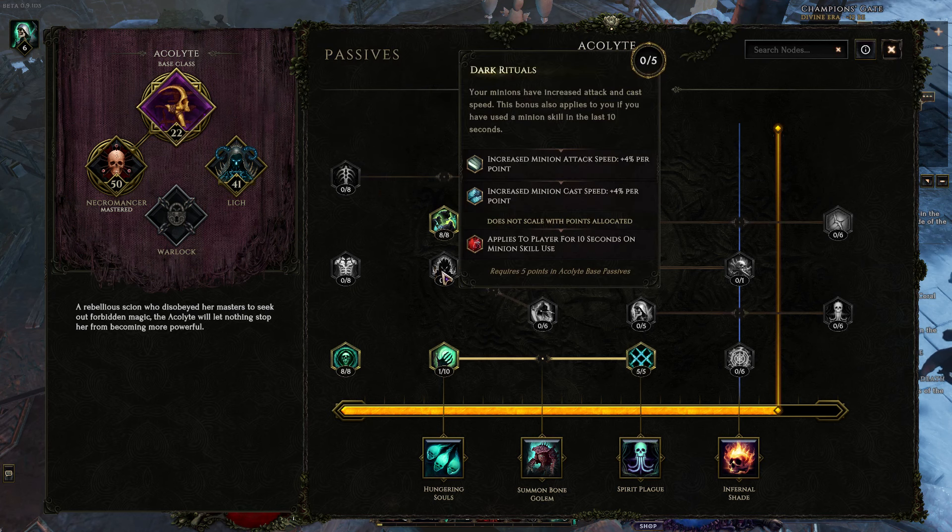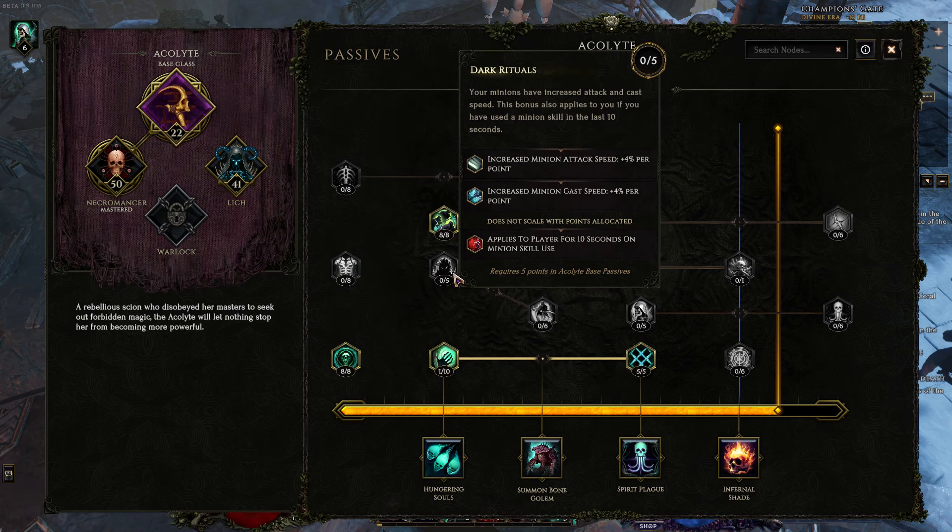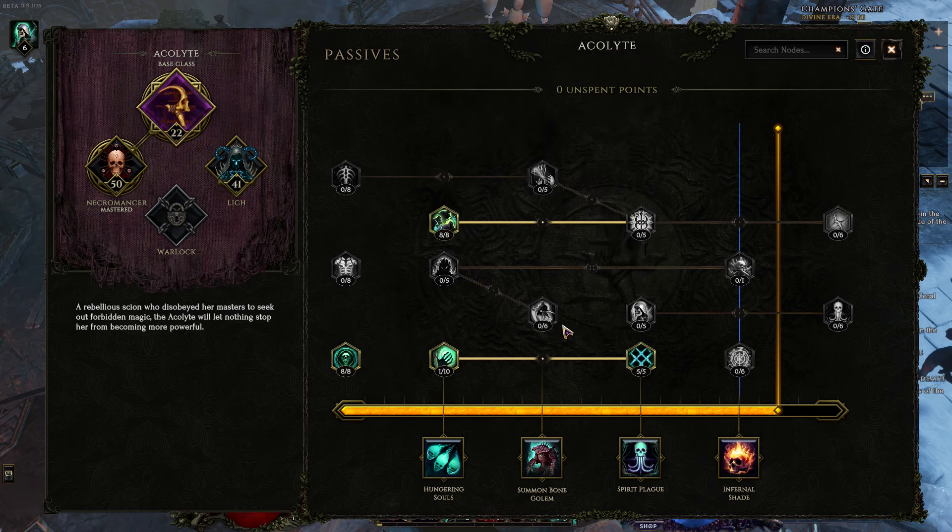Cast speed when we cast a minion skill is actually really nice. If you don't have that in your gear, Dark Rituals is a great node to take because we're always casting skeletons, so it's pretty likely it will be up.